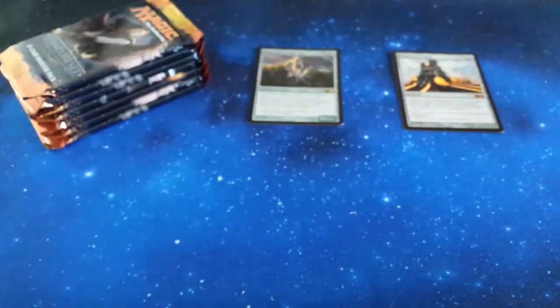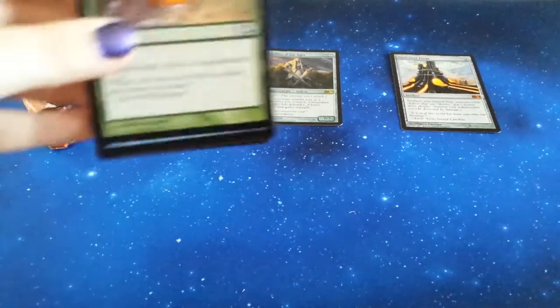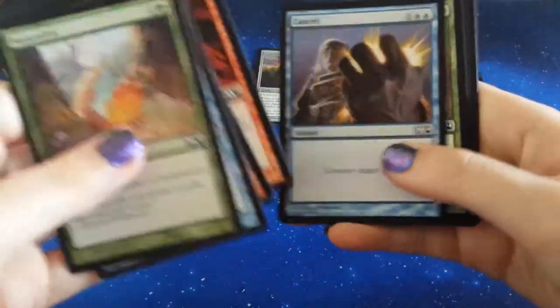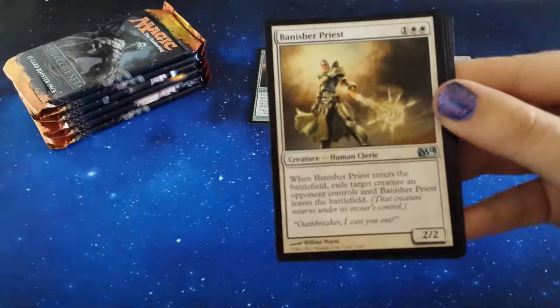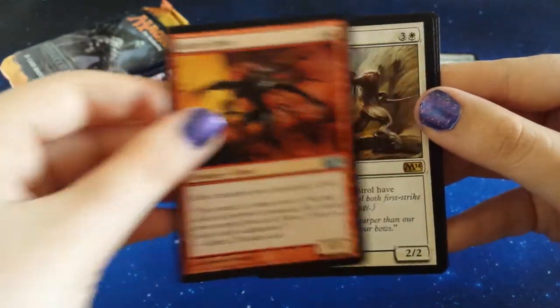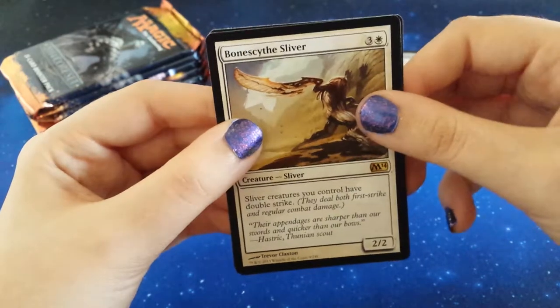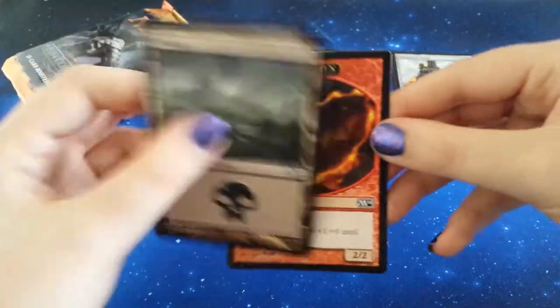Planes and a Saproling token - I don't know why I can't say Saproling properly but every time I just can't do it, my mouth just doesn't make that sound. Look at our lovely commons: Corrupt, Banisher Priest, Battle Sliver, Bone Size - so many slivers! I bet there's a sliver token - oh no, it's a dragon token. Much better, much more appreciated, Mr. Dragon Token.